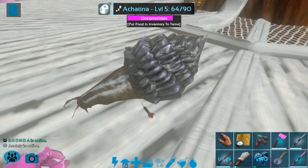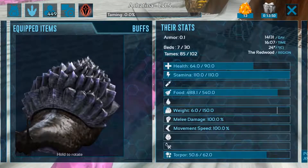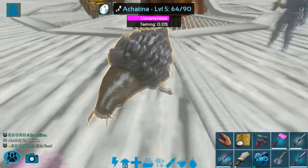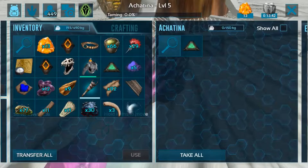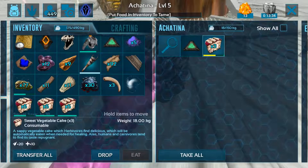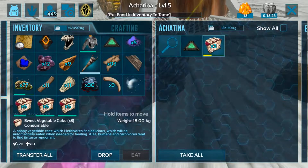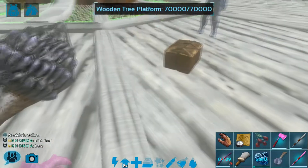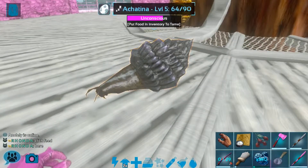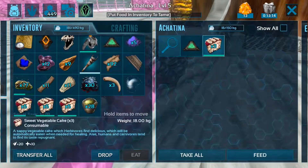It says 'put food in inventory to tame' — I have. Clicking feed — done that. Oh I see, so you have to manually feed them and then wait for the little timer bar to go down. That's interesting. Thank you Rhonda for the narcotics. I've never tamed anything that's needed to do that before, but it's not going up when I'm feeding it.